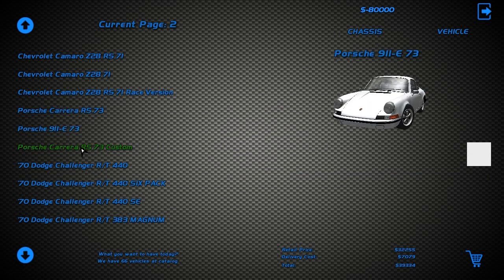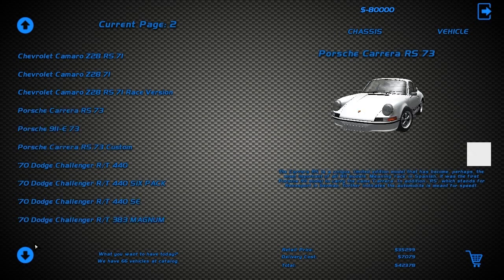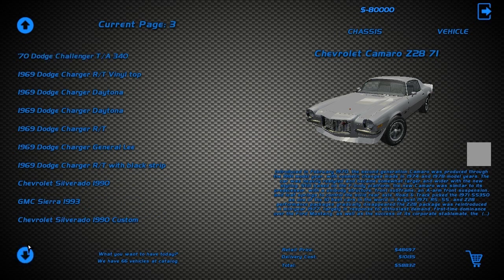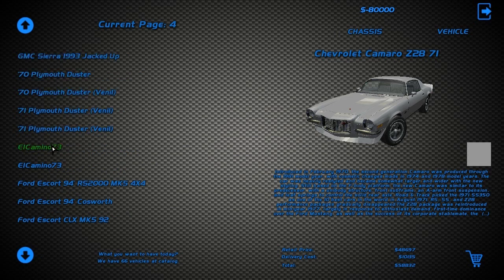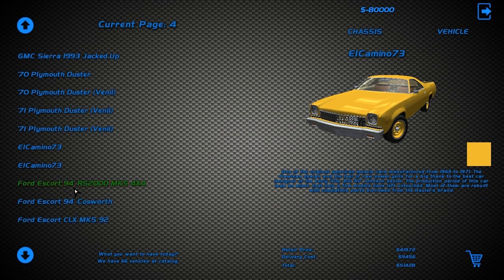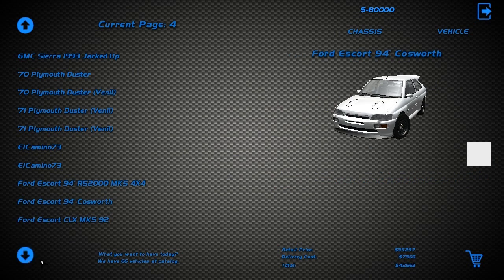We've got Porsches — 911, RS-73 Custom, Carrera. We've got a Camaro — Z-28 Camaro. We've got the Dodgers 69, Silverado, Sierra, Plymouth Duster, El Camino — we've got an El Camino, that's cool! We've got RS-2000, Mark IV, Mark V, the Cosworth — look at how beautiful that is.